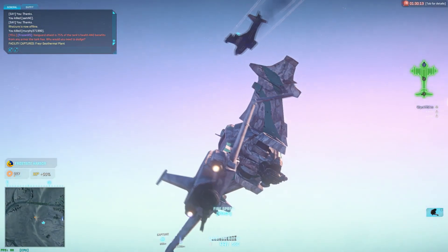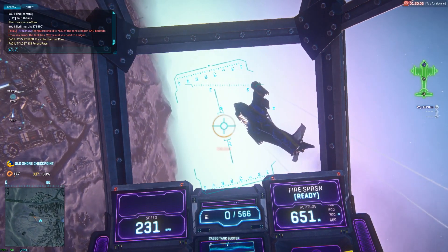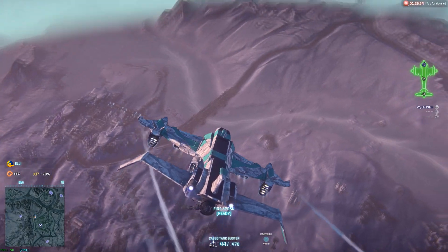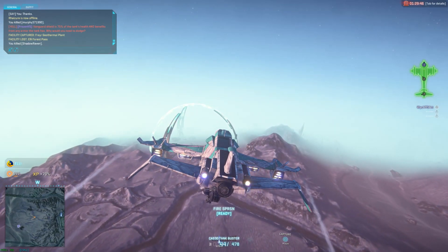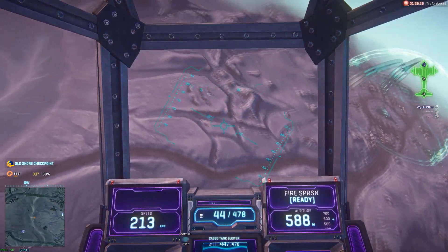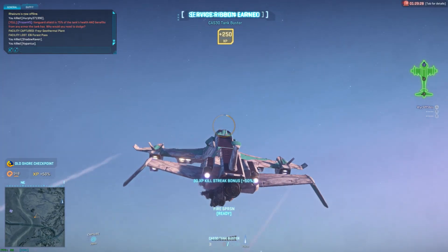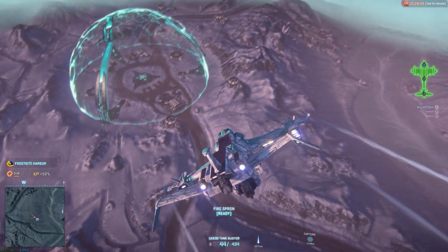Alternate between flying in a straight line and doing little maneuvers — a couple degrees left, a couple degrees right — and you'll become much more difficult to hit. If you get engaged closer and they're within easy Dalton range, you want to try to gain ground between yourself and your opponent. Roll your Liberator to the side so your belly gun is pointing towards your opponent and switch back and forth between jumping into the Dalton, firing a round or two, getting back into the pilot seat, and running away. Hopefully this will give you enough time to escape into friendly territory or a warp gate.